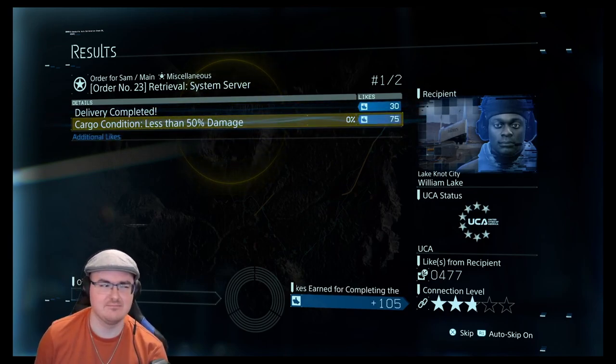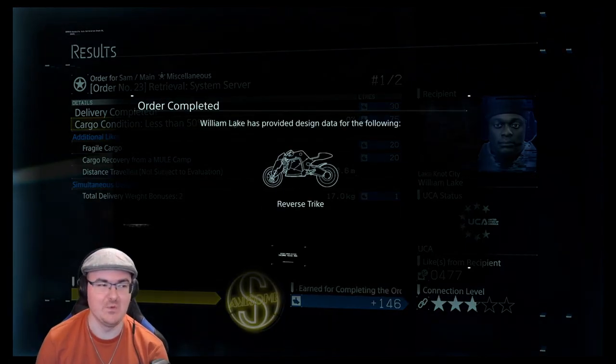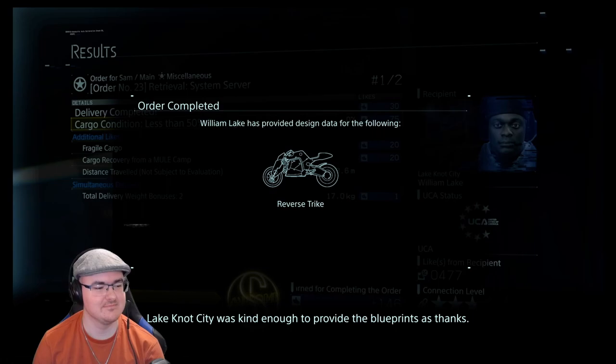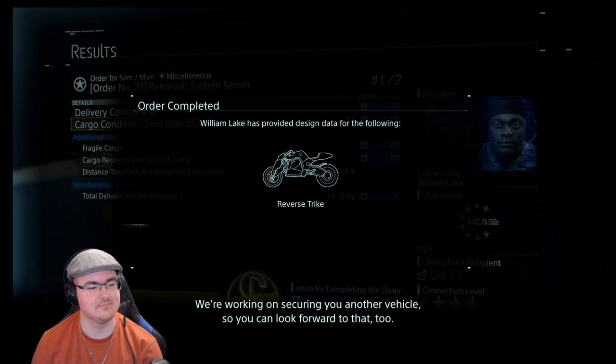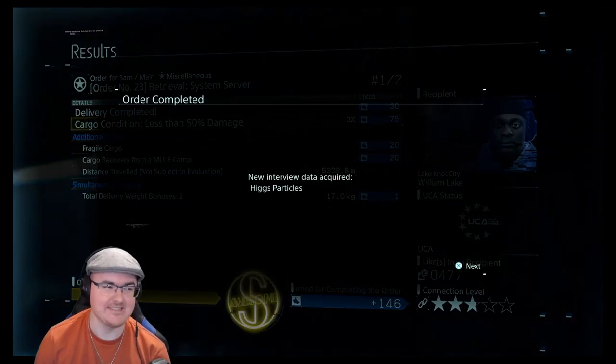We should get the third star here — there we go! 'Sam, I've added a reverse trike to the list of supplies you can fabricate. Two front wheels, one rear, battery powered, fitted with an auto-charging unit that kicks in when not in use.' So we got the bike back essentially — pretty good. We got two bikes actually: the reverse trike long range, which is essentially a bigger battery, and more chiral network from Lake Knot City.